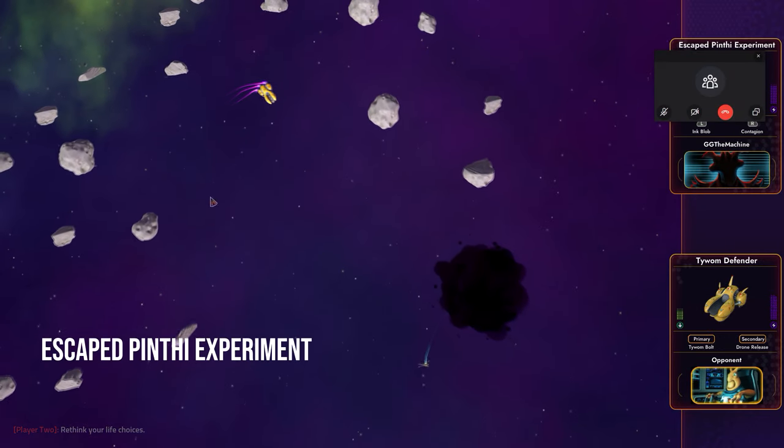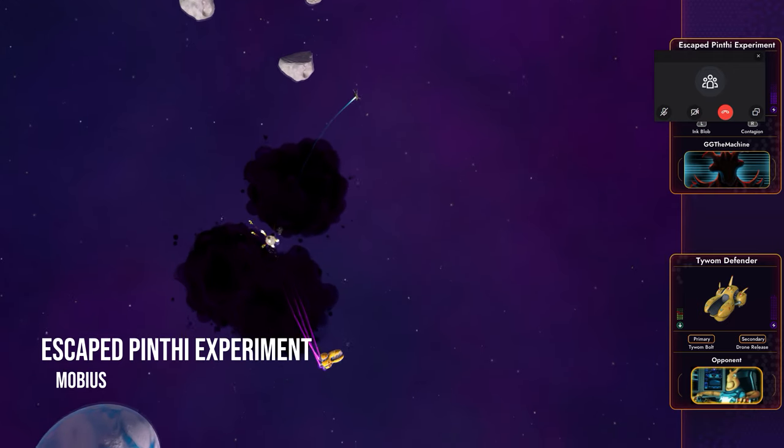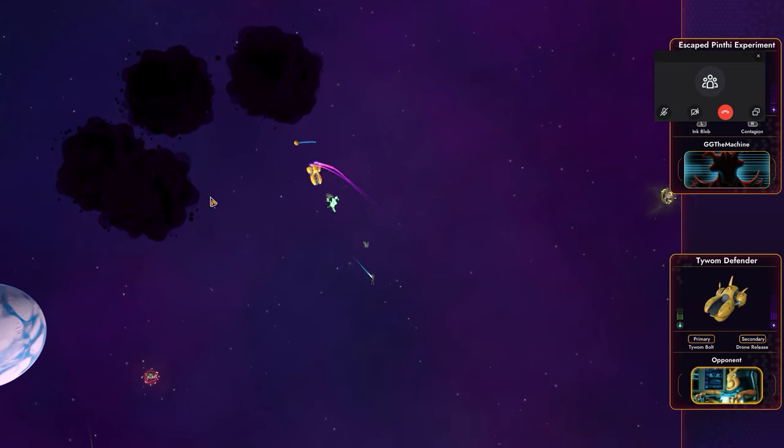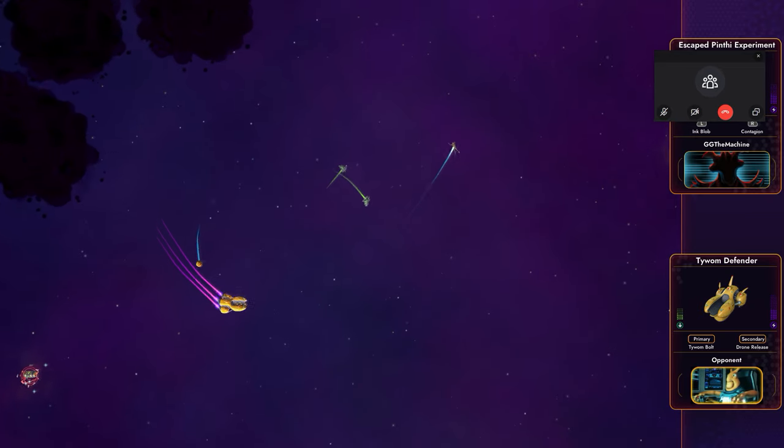Escaped Pinty Experiment by Mobius. This ship fires ink blobs at a very quick rate while it summons its Pinty brethren in droves to finish off its opponents.